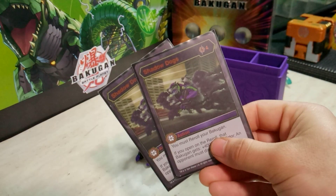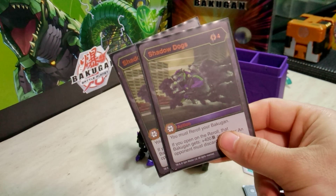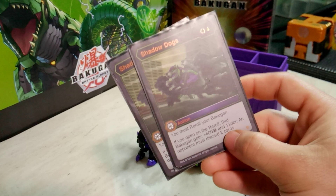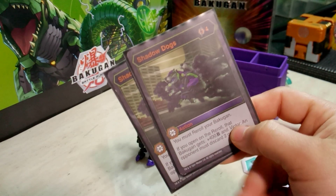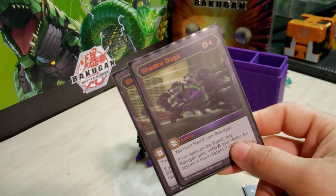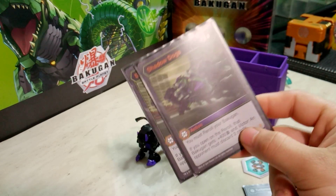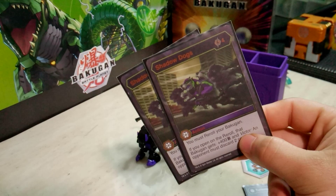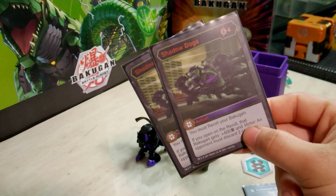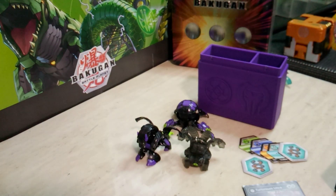I do have two Shadow Dogs in case I need the re-roll. For one energy you have to re-roll your Bakugan — it's a must, not a may. And then if you open on that re-roll you get not only 400 B-power but, if you win the brawl, your opponent must discard two cards. So that's some very good disruption if it goes through. I know it's very chancy and quite a setup card, but I've used it in the past and when you do loop two cards out of your opponent's hand it is really nice. Otherwise you're just re-rolling at the end of the day.